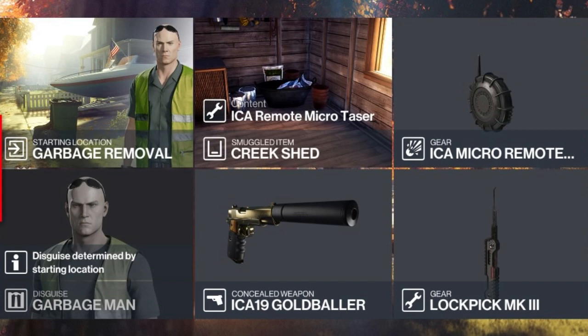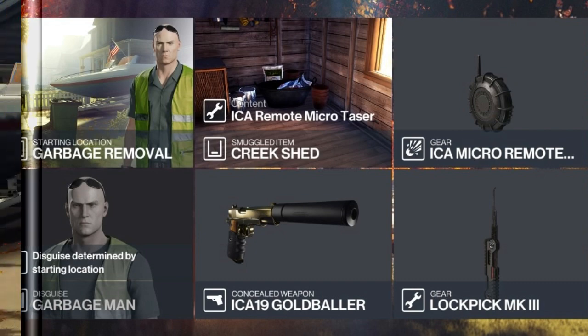For today's challenge we'll be starting as the garbage man. We're going to have a remote micro taser stored up in the creek shed. We're also bringing with us a micro remote explosive, our ever-trusty lockpick, and our silenced pistol.